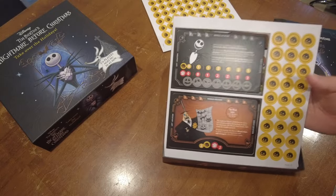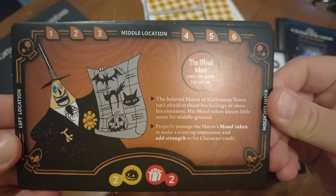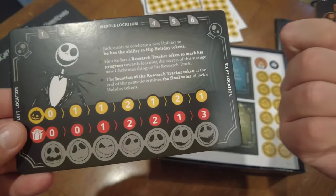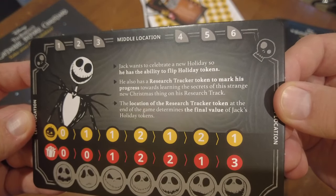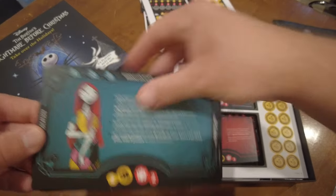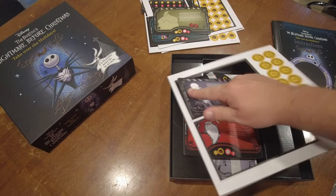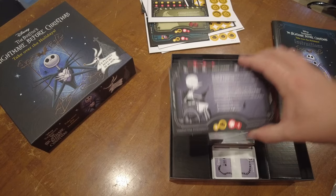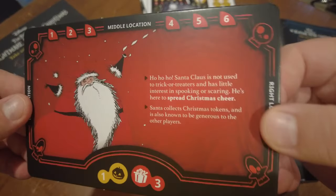Pumpkins with a skull face on the other side for Halloween. And some character punch boards — these punch out very nicely. So let's show you the character punch boards: there is the Mayor, Jack's card, Sally, Oogie Boogie — is that a dice on there? — Dr. Finkelstein. Love the artwork. And of course, Santa Claus, Sandy Claus.